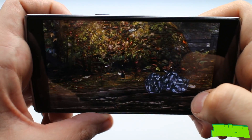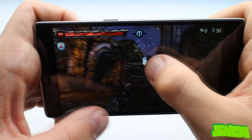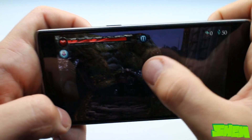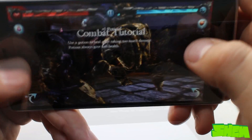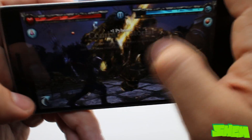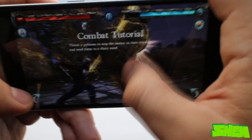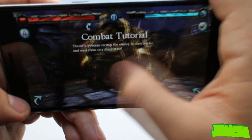Now let's have a look at a game called Horn from Phosphor Games Studio, which was built on Unreal Engine and used to be a Tegra 3 chipset exclusive. Here we take control of a character in a mystical world and need to solve puzzles and fight various enemies. The game showed some frame drops, which was probably due to lack of optimization for the Snapdragon chipset — I've experienced similar issues on other non-Tegra devices as well.